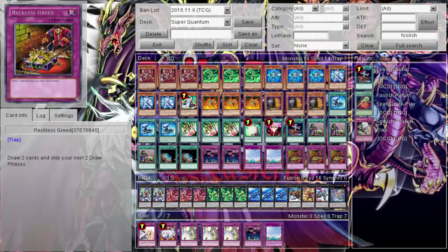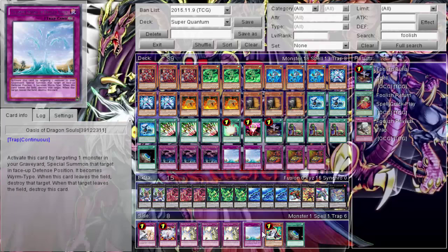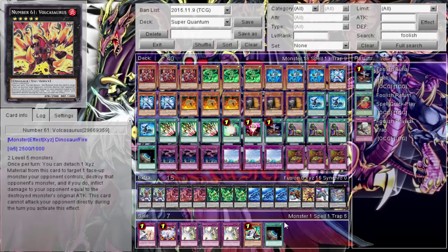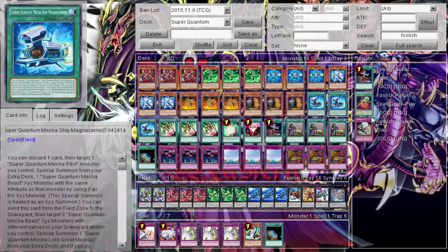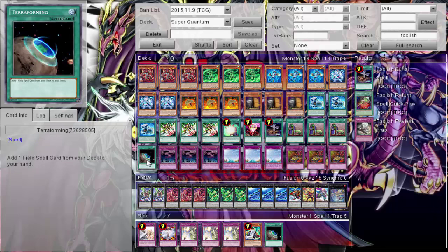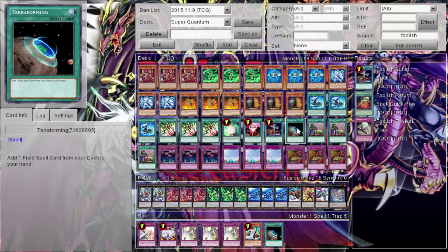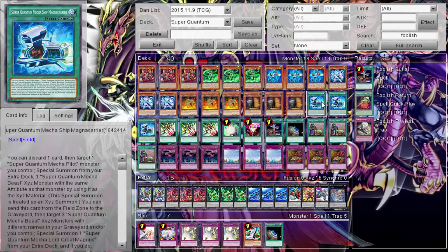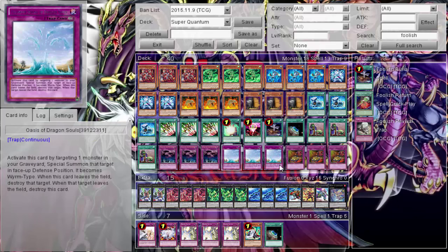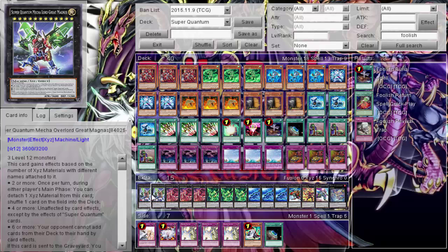The deck still looks a little inconsistent — reconsidering Mathematician. Actually going to change it one more time: keeping Foolish Burial since the Mathematician wastes your normal summon. The final list looks like a fun deck. With one Terraforming, you open up with Terraforming, search the field spell, then search for Red or Green, get set up, use revival cards if needed even to tribute them off — just make sure you have field zone space open for the Megazord.